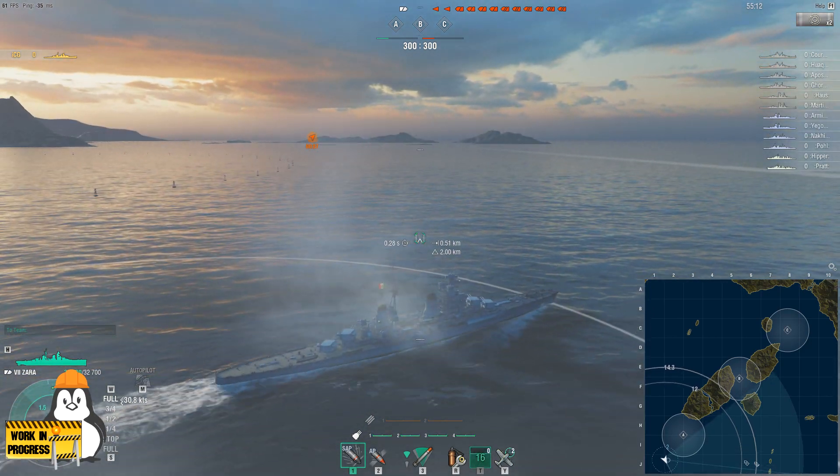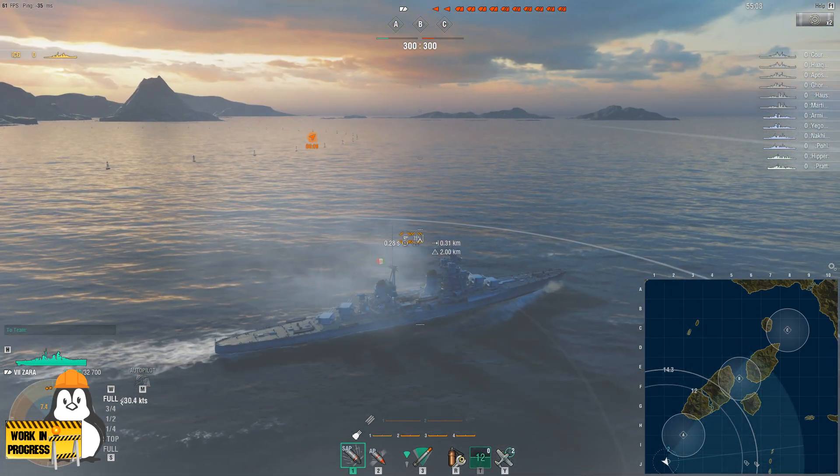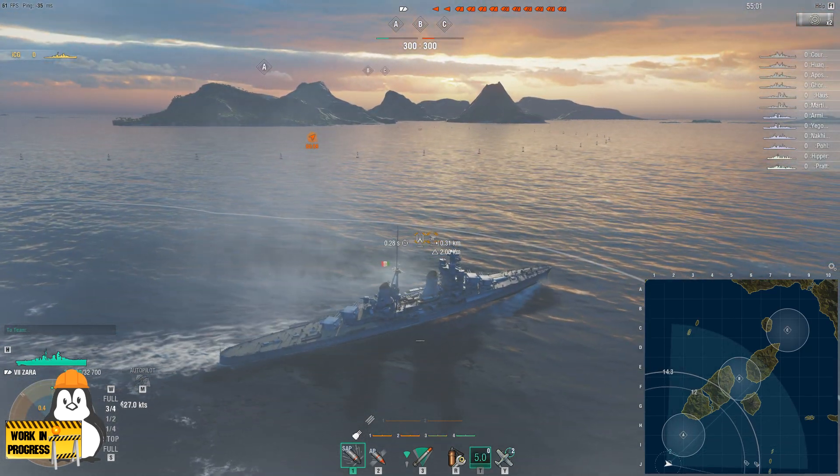It's a very simple concept. You hit the smoke deploy and it deploys a smoke that covers your ship while you're moving at full speed. This allows you to drop off of detect, and it's mostly useful if you need to show broadside to disengage from something.